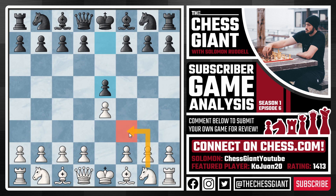Knight f3 attacks that centralized pawn and can lead to a ton of good chess openings like the Gioco Piano, Italian Game, Ruy Lopez, Scotch Gambit, Scotch Game, Three Knights, Four Knights variation, Fried Liver Attack — there's a ton of different options. However, there is a move here that is very underrated and not played enough, and that's the move Knight c3.